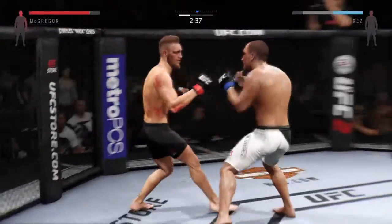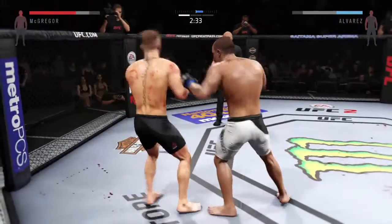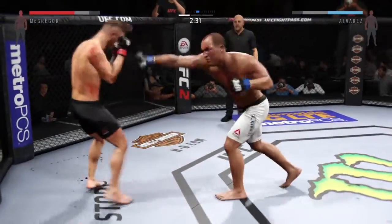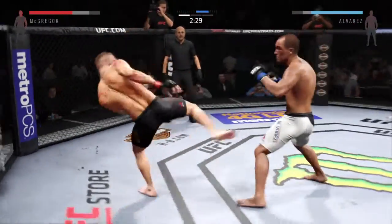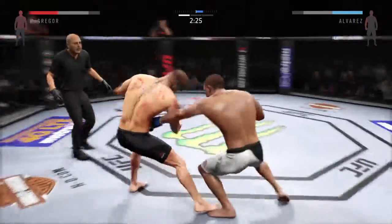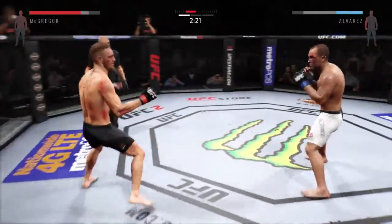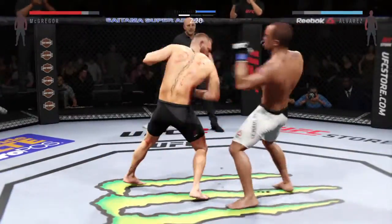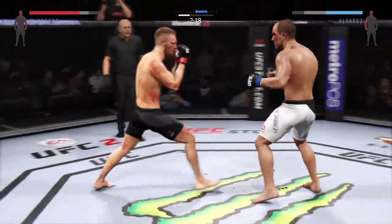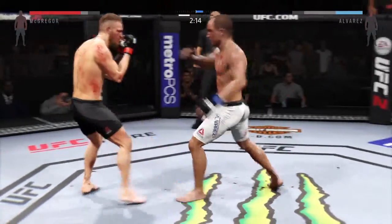Head kick. That's a heavy body kick. Blocking all the shots coming towards his head. That's a big inside leg kick. Really starting to see some damage done due to those body strikes.